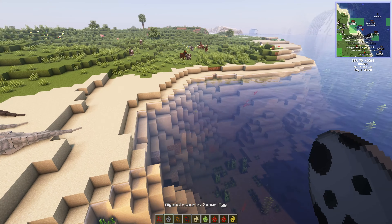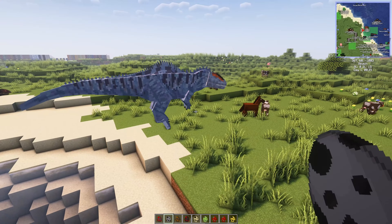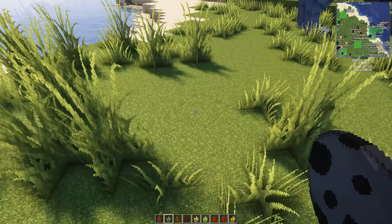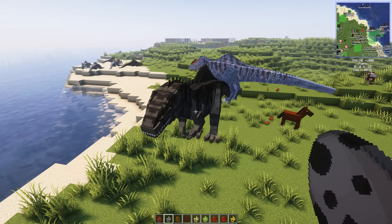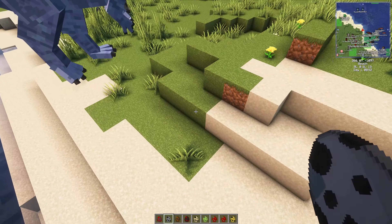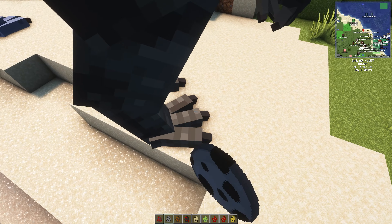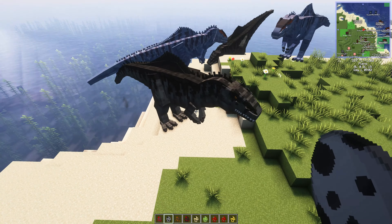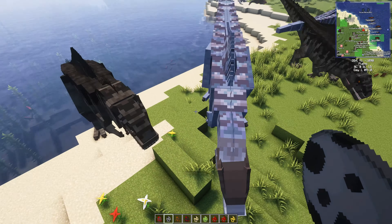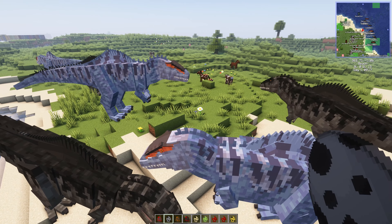Giganotosaurus! Hopefully this is the latest version. There's a blue one — it's going to eat the cows and pigs. There's a black-blue one and a traditional Jurassic World skin. We've just got two skins. This is pretty fantastic as well. Brilliant.